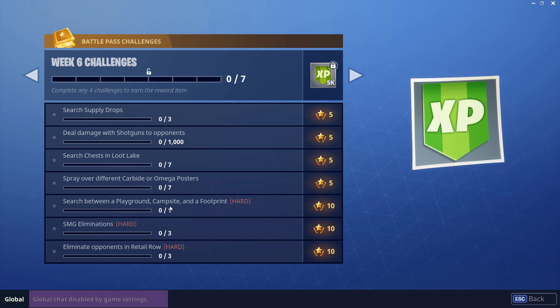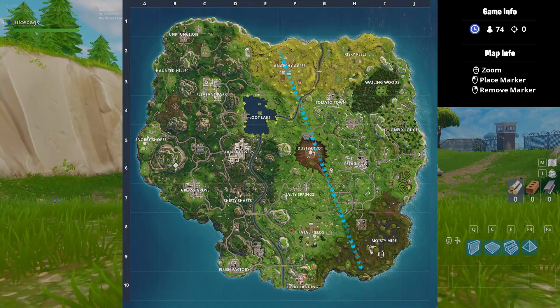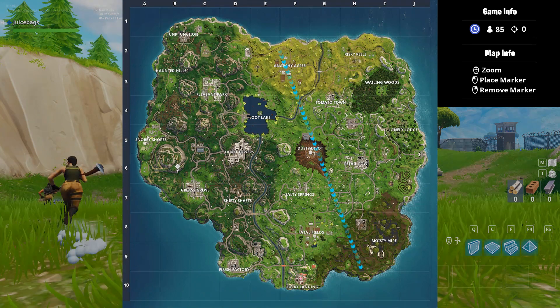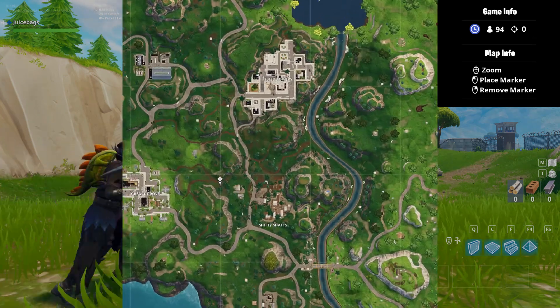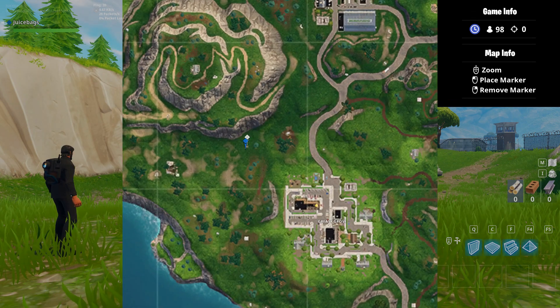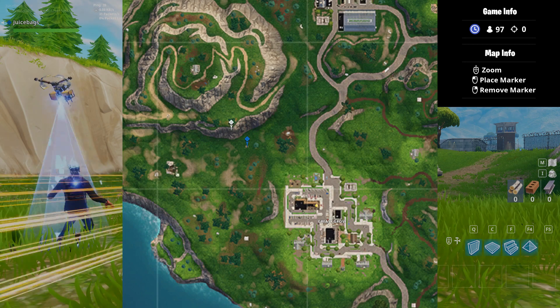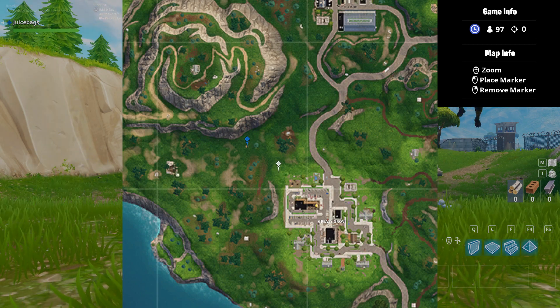As always these challenges were leaked so we know exactly where to go — let's hop right on in and get to it. This week we're going to be looking for the little bear mound just northwest of Greasy Grove. If you look at the map you can see a little bear spot just to the northwest in between Greasy Grove and the mountains, and that is going to be our landing point.